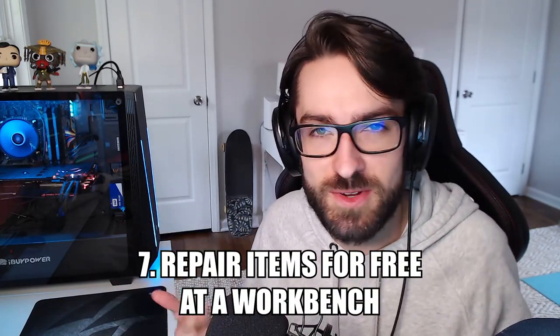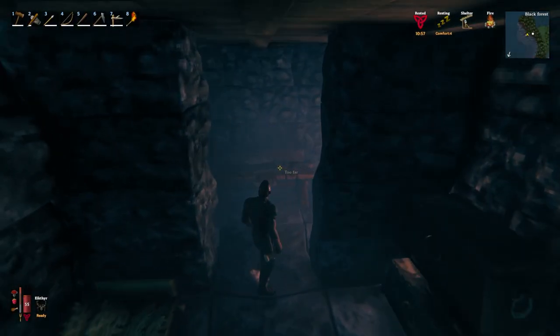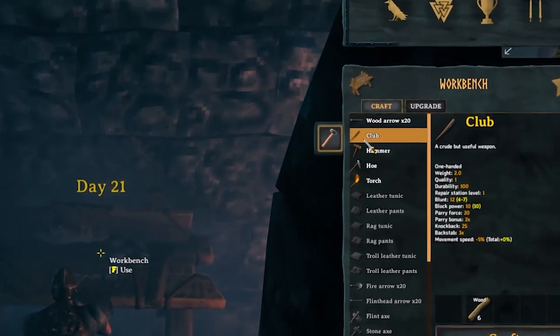As you use your items in the game, you'll notice that the durability starts going down on them — no need to worry. All you need to do is go over to your trusty workbench and there will be a little tiny hammer right beside all of the craftable items. Just spam that button and it repairs all of your items in your inventory. This costs absolutely nothing, so feel free to do it as much as you want. Especially when things break, don't throw them away — just take them to a workbench and repair them.